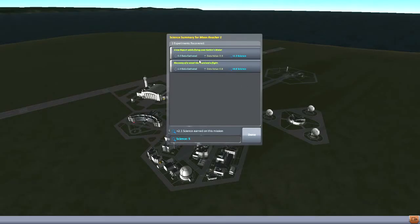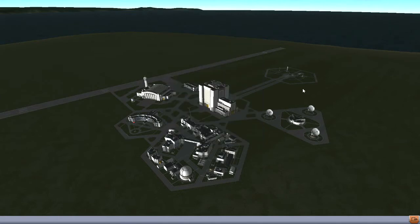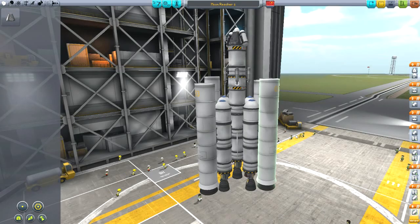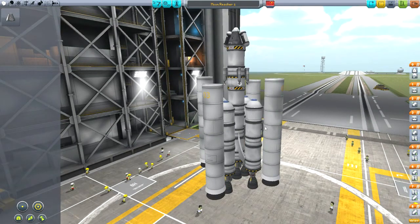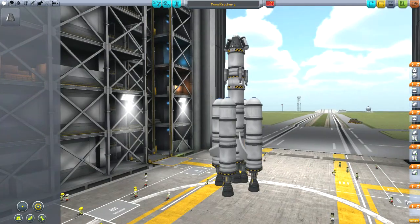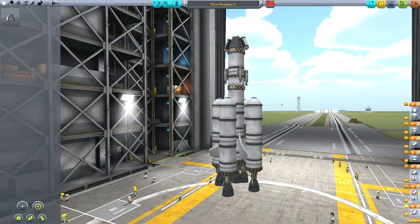Now - crew report, recover vessel that survived a flight. What exactly do I need to transmit the data from those goo pods? I don't understand what's going on. My goo was reporting I was getting more science than that. But that's okay - back to the drawing board. It appears that I am no good with solid boosters, so let's get rid of those and just use the liquid stuff.